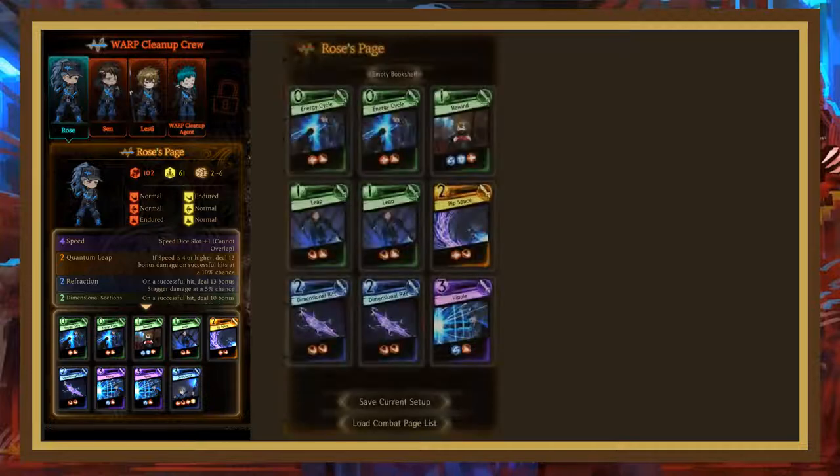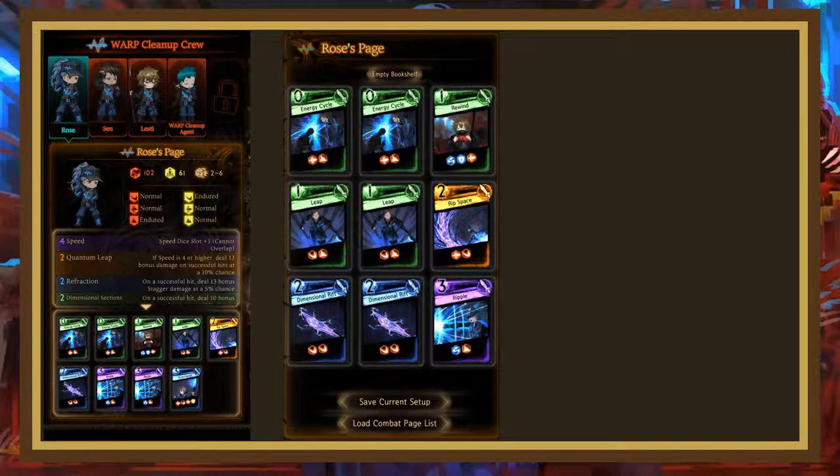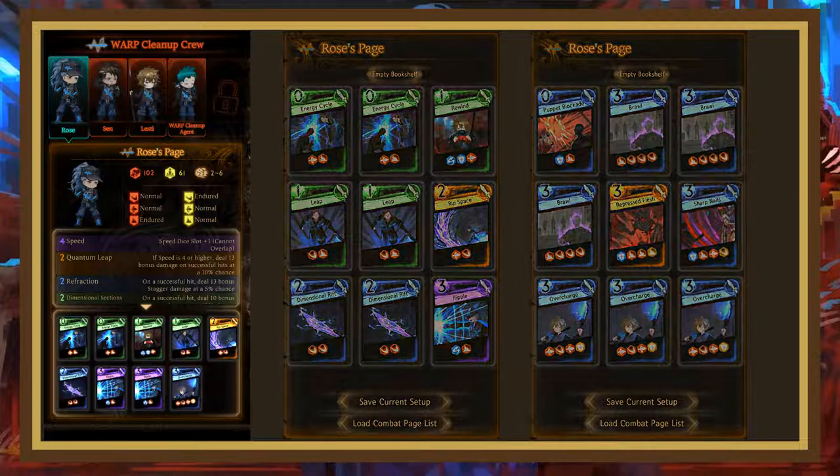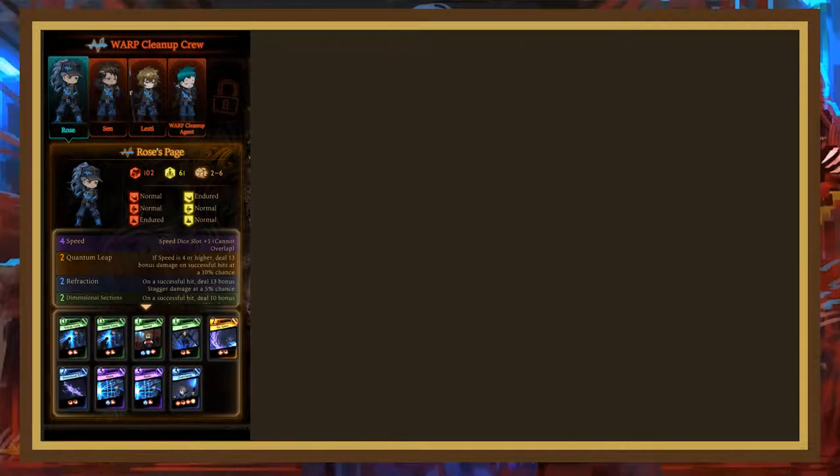Speaking of deck construction, this is how I would construct my charge deck. I decided to only run 2 light regeneration cards as my light curve is fairly low, with only one 3-cost card and three 2-cost cards. Additionally, if you want to try making a brawl deck, I would probably have something like this. I'm not sure if Rose is the best page for brawl decks, but her passive synergizes decently with the high discount of brawl decks. In the end, Rose is a fairly good key page but is a bit unfocused, which means she might have trouble finding her way into your team composition.